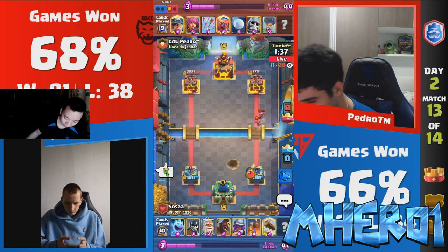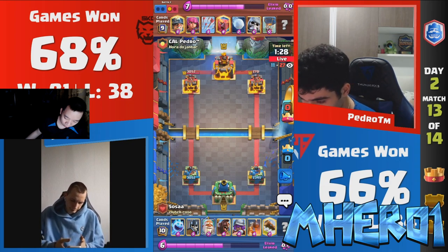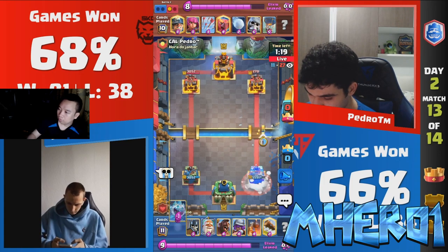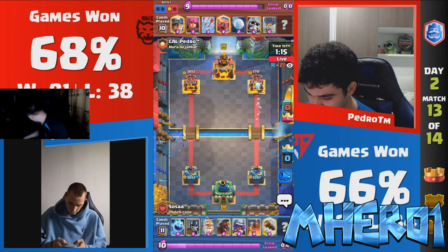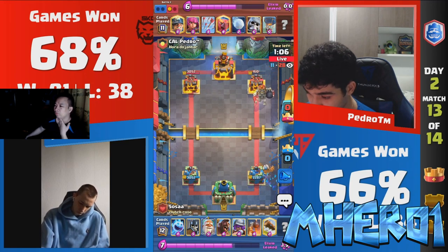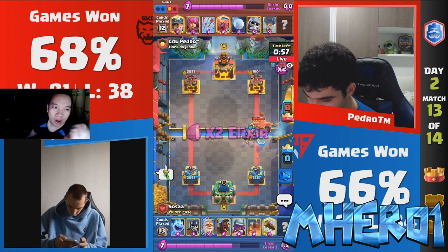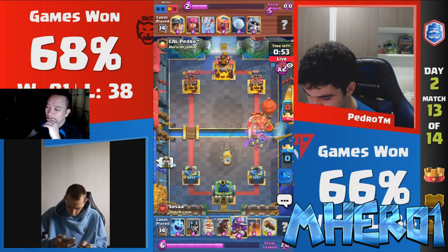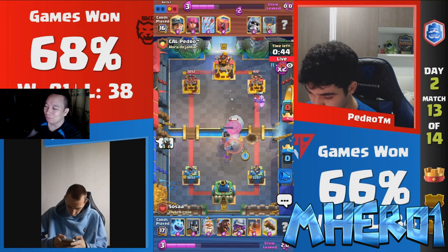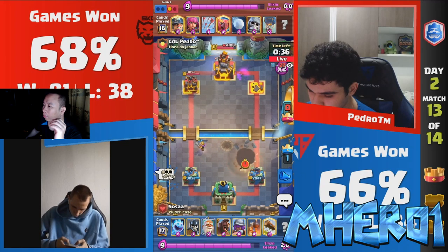Everything being said, this giant skeleton loon deck has the potential to be able to break through and make the comeback that he needs, but looking already like Sosa's taking game two. A lot of people on Twitter were talking about miner first play just being a bad play in general. Do you agree with that? A lot of players are saying it just allows your opponent to set up for a free 3 Elixir. Sosa only spent guards and Iceberg — that is too much Elixir to be giving up early game. Maybe people are going to start realizing, especially after the miner crown tower damage nerf, that it's maybe not the best first play.